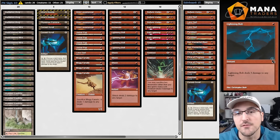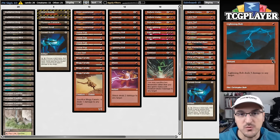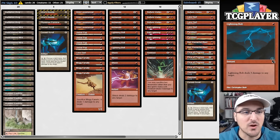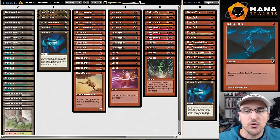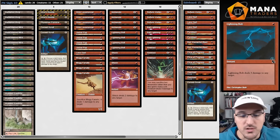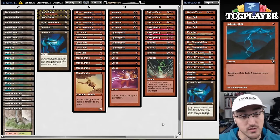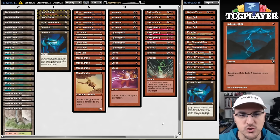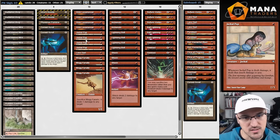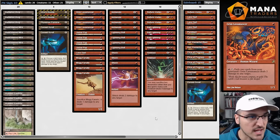Hello and welcome everybody to another pre-modern video. Today we're going to be playing a deck I've been interested in for a while — I kept saying I was going to make a video on it but something else more interesting would often show up. We're finally going to give it a shot. This is mono-red Sligh, burn, red deck wins — all of the names are valid. This is a very powerful strategy, probably one of the best decks in the format, and it has been for a very long time. This is one of the OG mono-red decks.